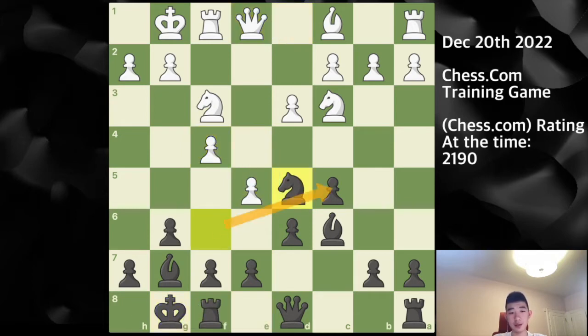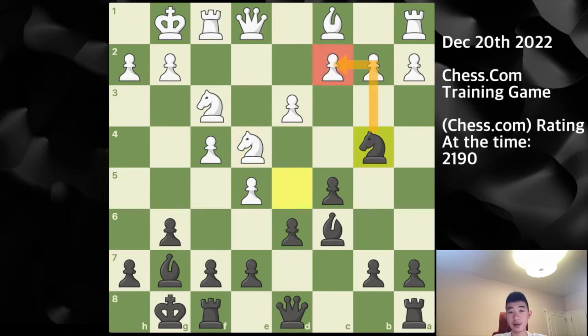Castles, e5 — I jump my knight into the nice square on d5 that's now been vacated after the move e5 is played. Because e4 used to cover that square, however now with the pawn on e5, the square is now vacated. Knight to e4, and here I play knight to b5. My idea is to target the c2 pawn, and also I have some pressure in the center on this knight on e4.